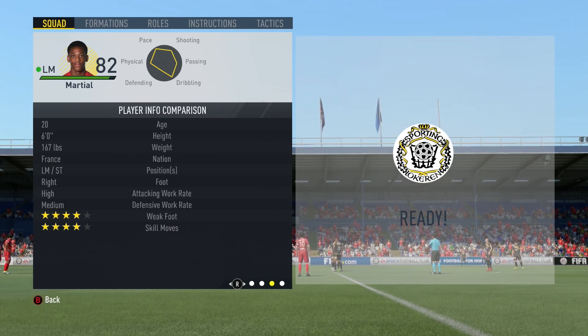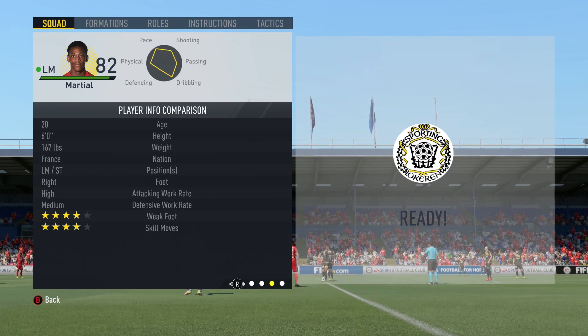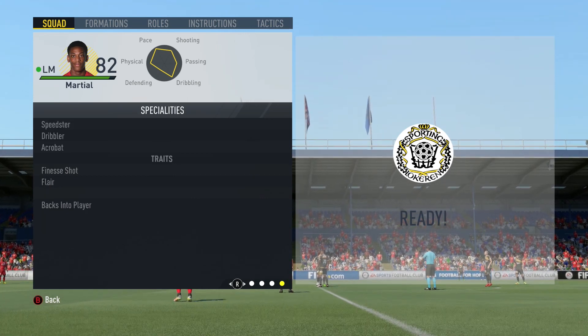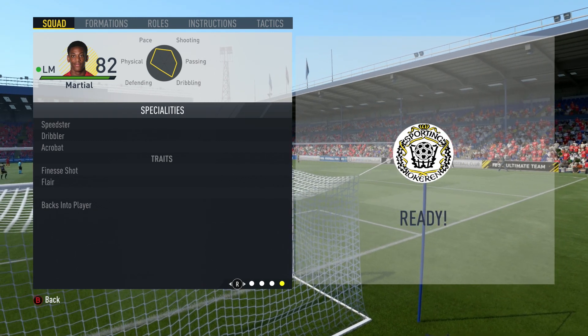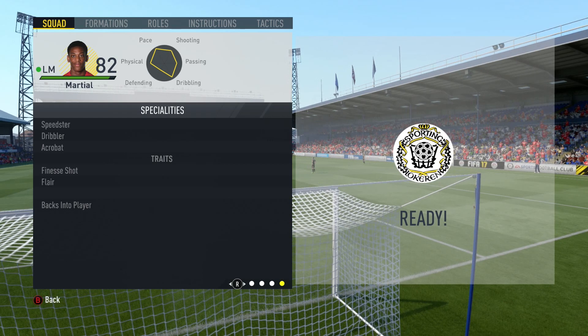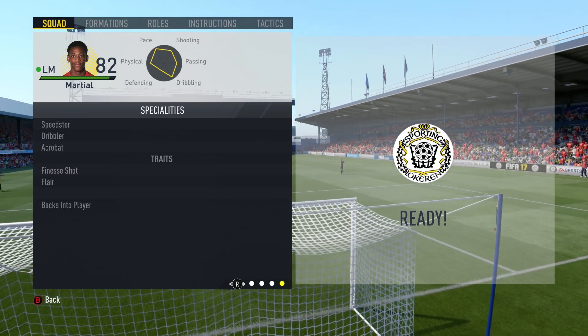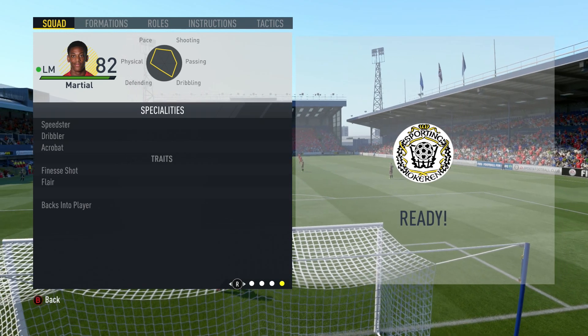We see 4-star weak foot, 4-star skills, which is always lovely. High/medium work rates, which are absolutely perfect for Martial. And moving over, he comes into a lot of specialities and traits, including speedster, dribbler, acrobat, finesse shot, flare, and backs into a player — all really good specialities and traits that work perfectly for this card.